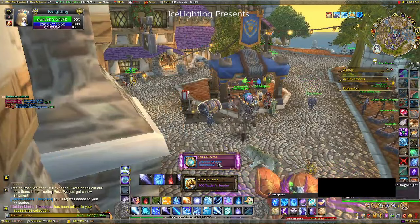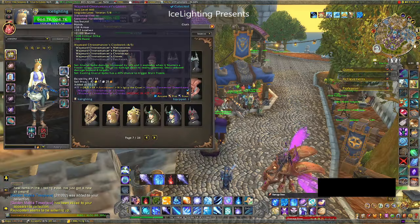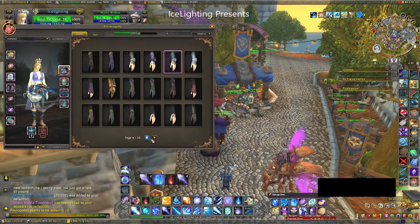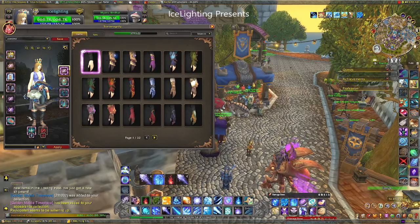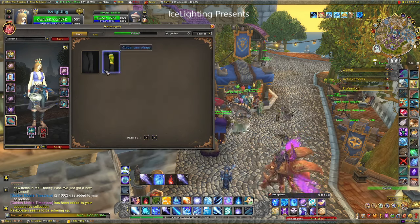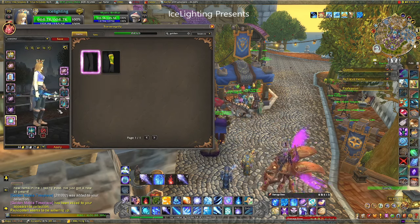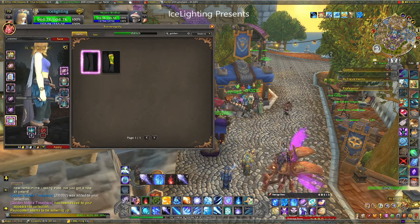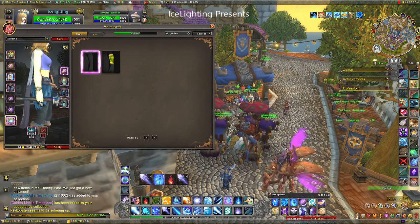Heading towards the trading post and opening a box - a new piece of transmog. The only way I could get this to show was to take my gloves off because it's basically a wristwatch. Take your gloves off if you have gloves and then you should be able to see it. When I clicked on it I could then see it on my character, and it's supposed to look like a watch - and that's what it looks like, basically a little watch.